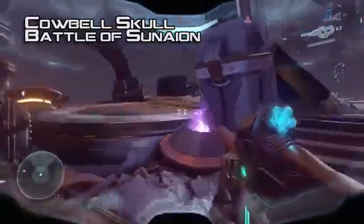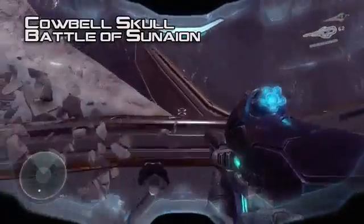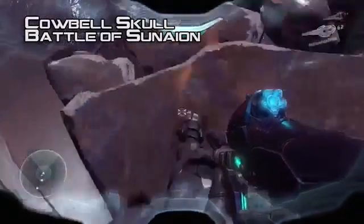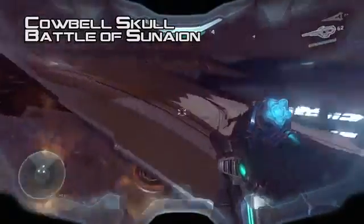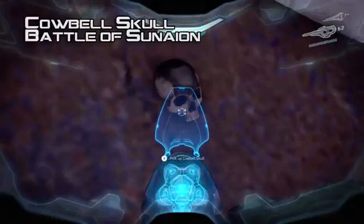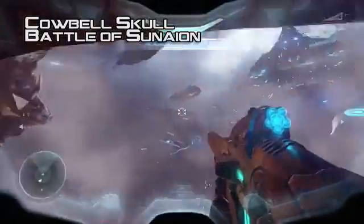In Battle of Sunaion, a Warden will spawn in this area — this is pretty close to the very end of the mission. You just wanna drop off the edge and turn around. I was actually standing right on top of the skull looking for it — there it is, just halfway in the ground. They are not afraid of burying those things; sometimes you'll only see a little bit of it peeking out. That's the Cowbell skull, which makes bigger explosions — really fun. Gotta have more cowbell.